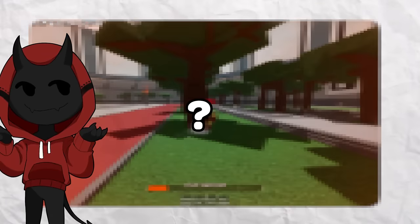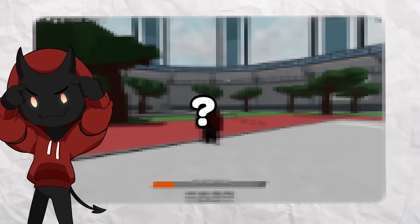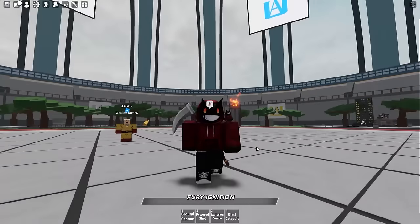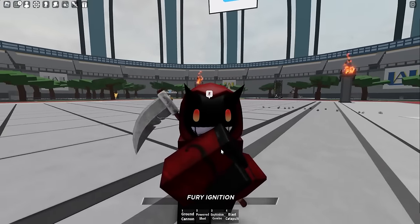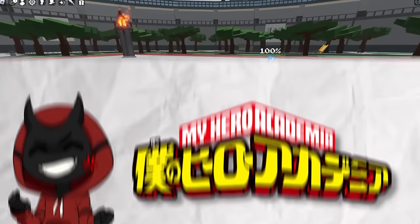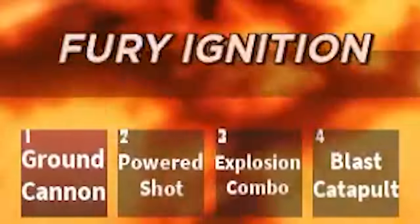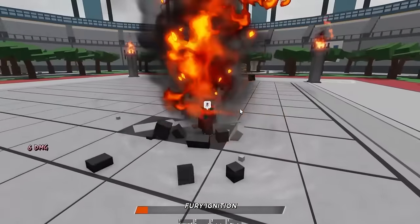Imagine if there is a moveset inside of a battlegrounds game that let you utilize the power of explosions against your opponents. Well, there actually is, and it's this one right here called the explosion hero. I'm not gonna lie, guys, this moveset is overpowered and also especially has an overpowered ultimate mode called the fury ignition. This moveset is also based off of Bakugo from My Hero Academia, and we've got some pretty overpowered moves. We've got one called the ground cannon and another one called the powered shot, where we can go ahead and do a super cool move like this.